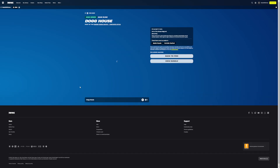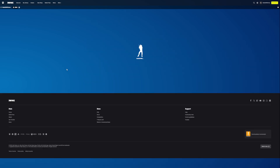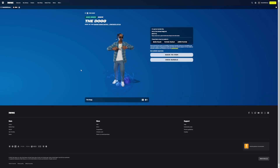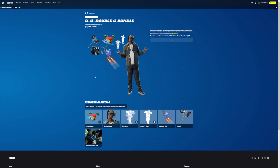You do get the doghouse backbling. It's loading a bit slow. Then you get the Snoop Dogg skin, who does have edit styles, I believe. He does have a different jacket - does this change the outfit? Oh! I mean, he technically does, but it gives him the dog head. So that's his built-in emote anyway.